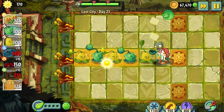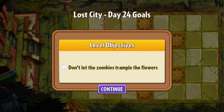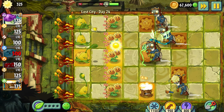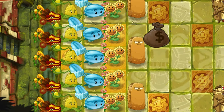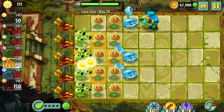I didn't expect to play such a hard level here in the Lost City. Day 24 – Don't let the zombies trample the weird flowers. That level was much easier than the previous one and I was even able to build a column of Winter Melons. What a success! Day 25 was so easy that I beat it in less than 2 minutes.